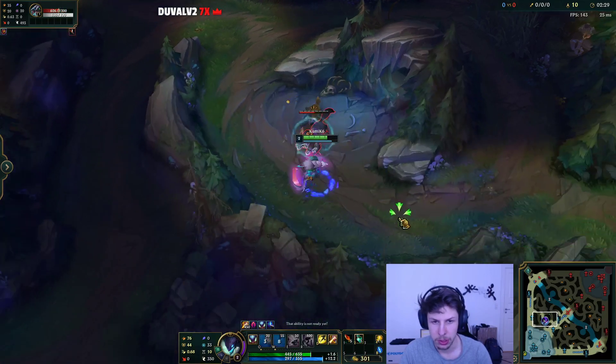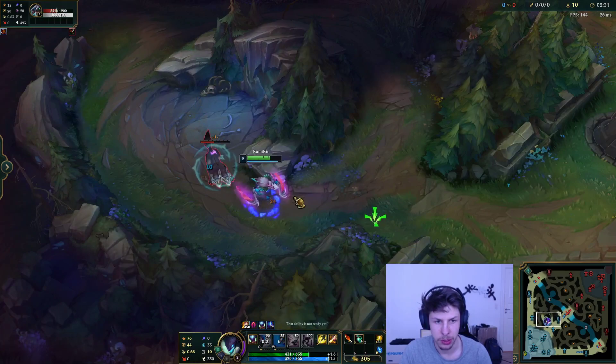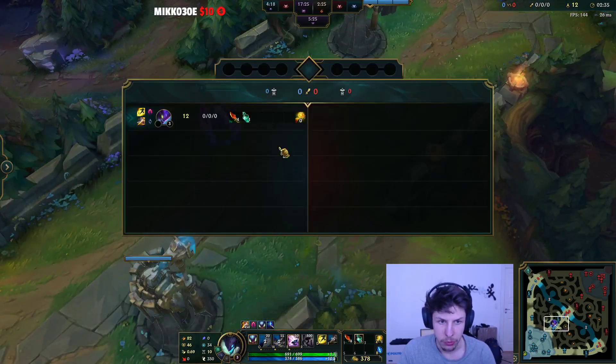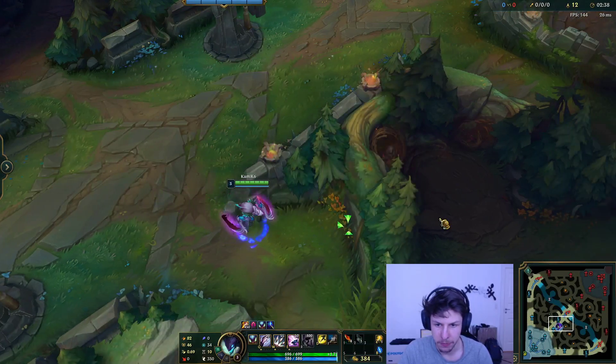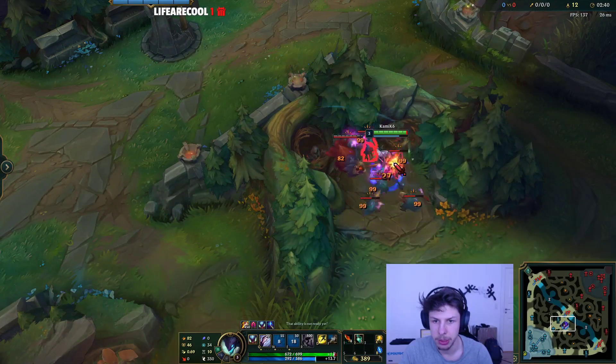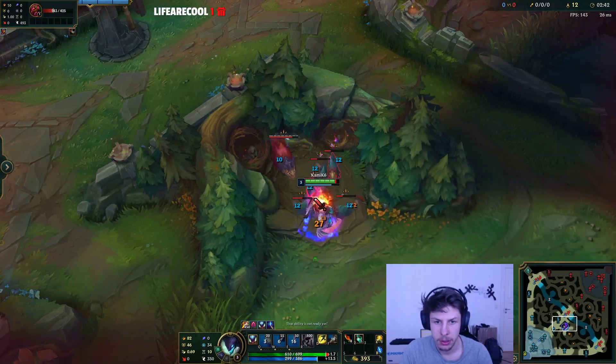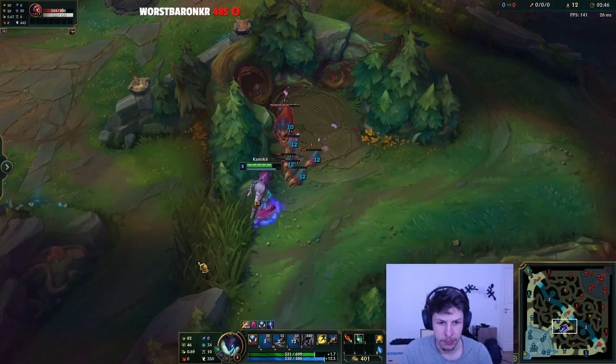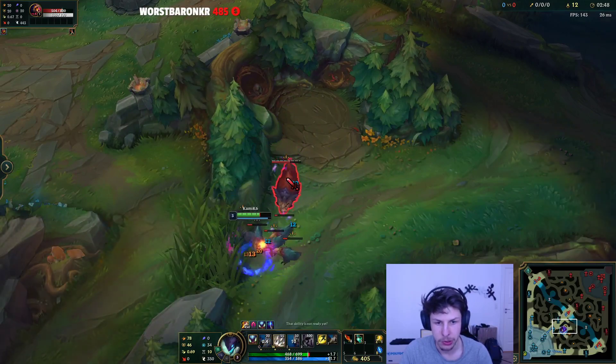Get the two small wolves to low HP so we can finish them off with a W, and now we're back to full HP. I didn't need to use my health pot to clear my blue side, but I ended up doing it anyway because I didn't get a leash. If you do get a leash, then you don't have to use your health pot.